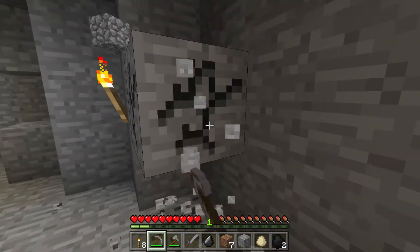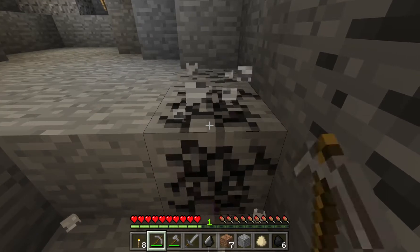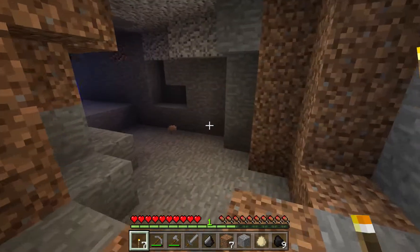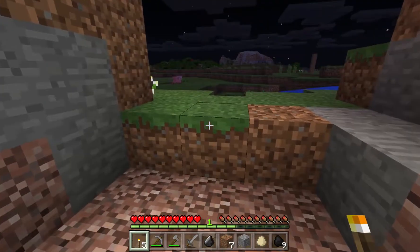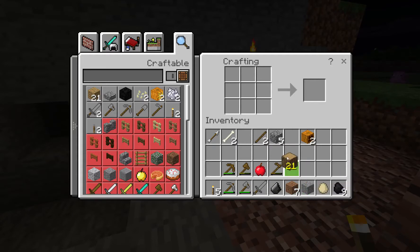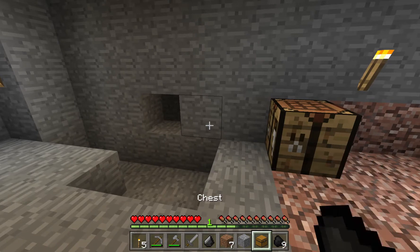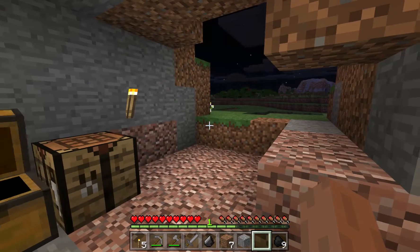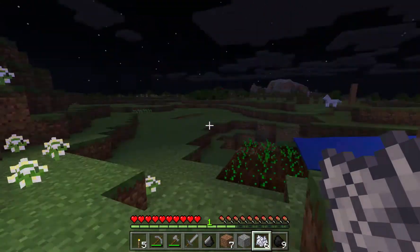Now I can work with this stone pickaxe and it'll go a little faster. It's nighttime so I might as well get some coal here. Let's light up this area - I'll put one right there because I don't want any monsters spawning in my temporary house. One oak log will make four wood planks. Get eight planks and go around in a circle and you can make a chest. Put your chest down by right-clicking and you can store stuff in it. Here are bones I got from the skeleton - I'm going to take the bones and make some bone meal, which is good for fertilizing your plants.